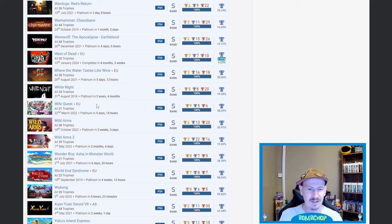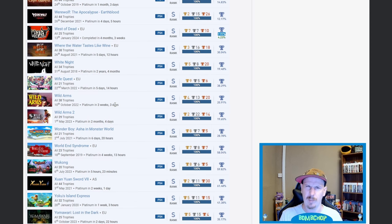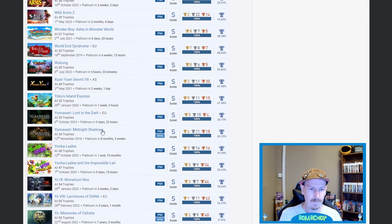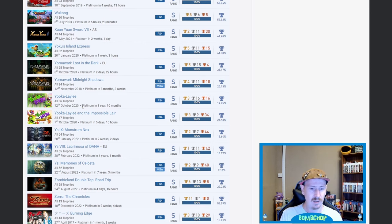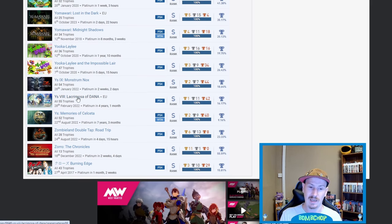Wife Quest — I own it myself but I haven't even attempted the platinum. I played it for about an hour and was like yeah, this is boring. Wild Arms 1 and Wild Arms 2 — very nice. World End Syndrome — I'm calling this out because I know it's a visual novel and I own the physical edition. Yamori — Lost in the Dark and Midnight Shadows, you love to see it. Yoku's Island Express and Yooka-Laylee and the Impossible Lair — fair play.